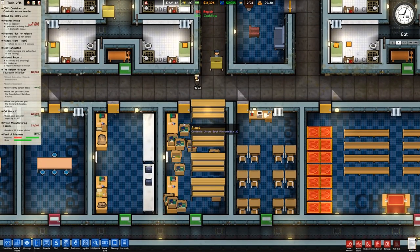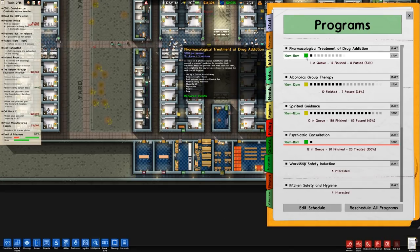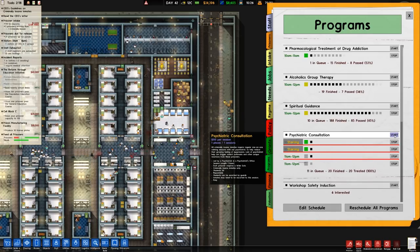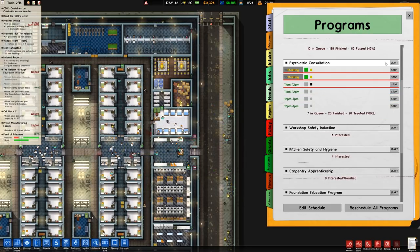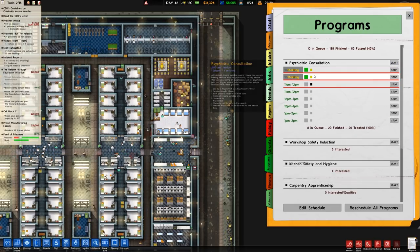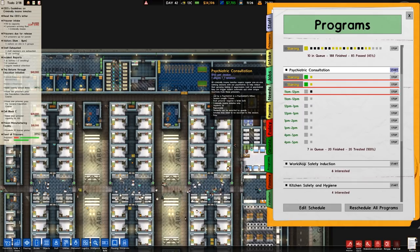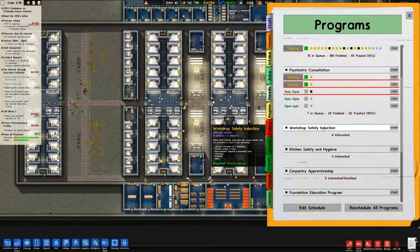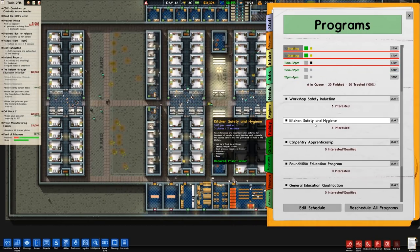That's not getting sorted. I will need to check our programs — pharmacological treatment is ongoing, alcoholics same thing, spiritual guidance good. Psychiatric consultation: there are several in the queue, I'll put in five. Workshop safety induction — six interested — we're not going to run it because we don't have a workshop and we're not going to have one. Same thing for kitchen safety and hygiene. Foundation education program has demand. Behavioral therapy has gone up too.